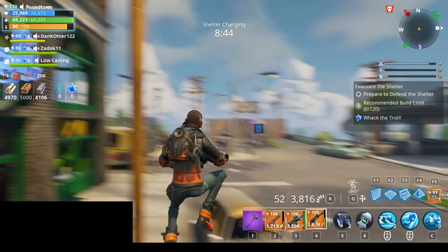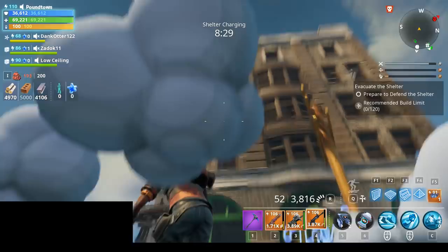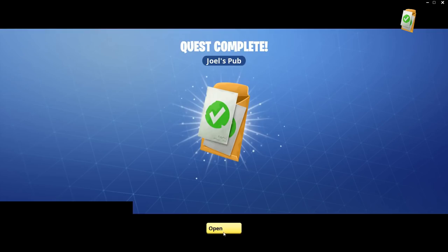Here's what the pub is going to look like — it's kind of like the one from the spring event for the Leprechaun. It used to be Moe's; now it's Joel's. You're going to have to find it in a city zone — it's a big skyscraper building. Just walk into it and Joel's Pub discovered one and two. You just have to do that twice and then you'll get the Joel mythic survivor.